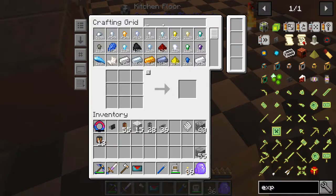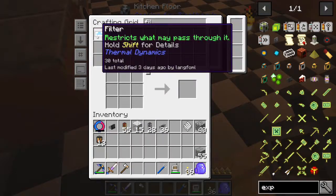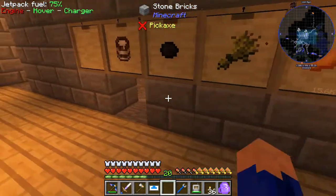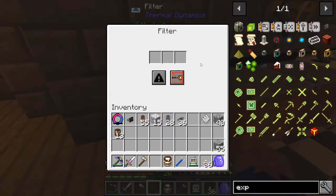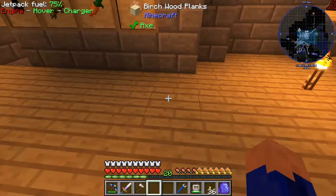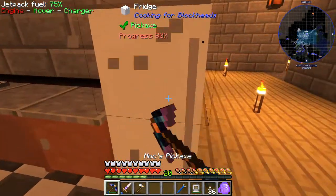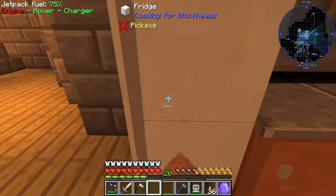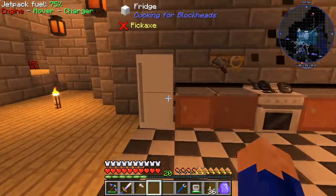That would explain a lot. Okay so let's grab a basic filter and a bucket - white list that. Okay so now let's move our refrigerator. Typically I don't think you move a refrigerator with a pickaxe, but you know I'm learning this as I go as well. Okay so our refrigerator got moved to that side to support this setup a little bit better.